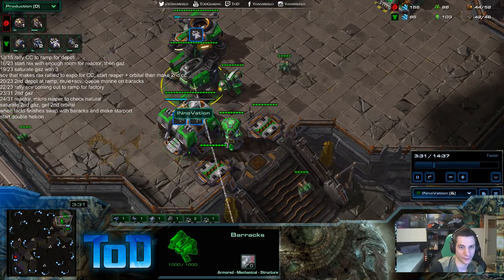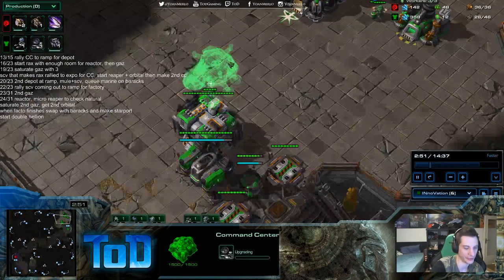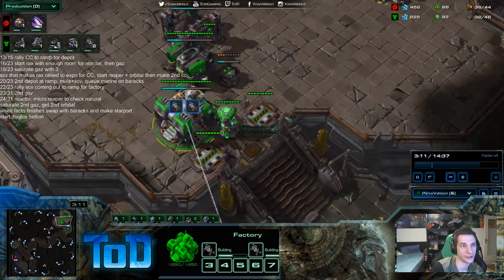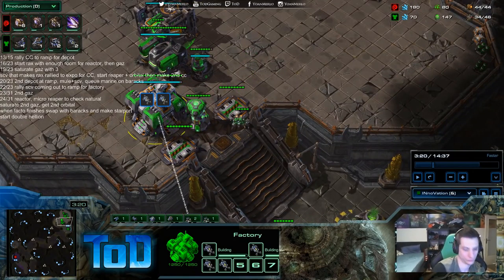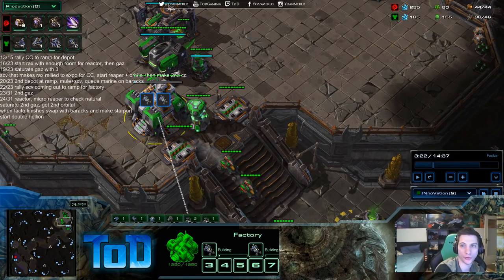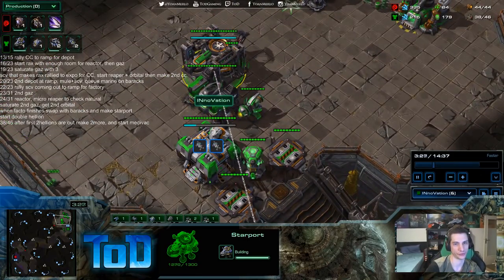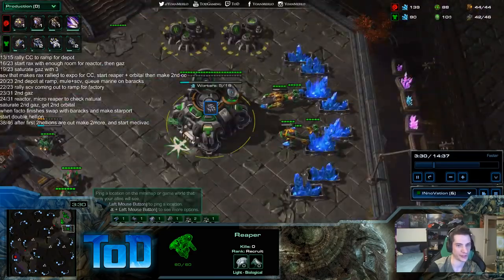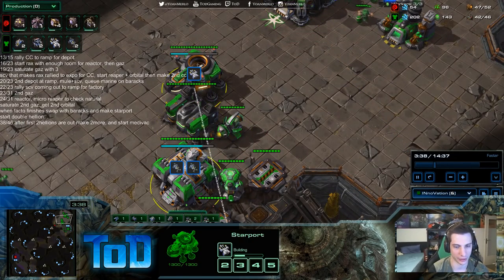Start double hellion. We'll take a note on the medivac. 38 out of 46, after first two hellions are out, make two more and start medivac. These hellions will line up pretty well with when the medivac is out. The goal is to drop four hellions to do some drone damage. The reaper is still being active across the map, trying to check on that third base. Stimpack starts at 44 out of 46.